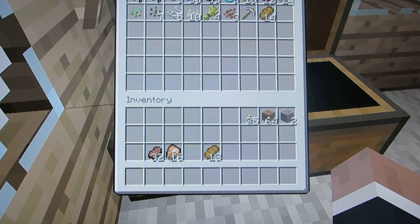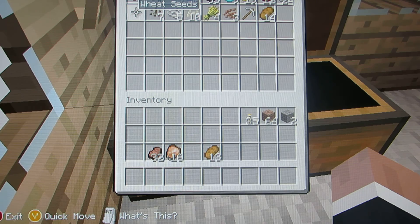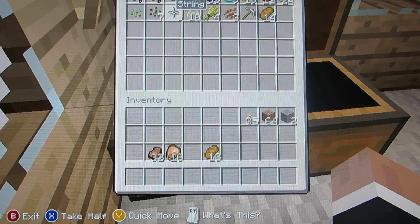We've got 2 saddles, 3 gunpowder, 30 lapis, 33 gold, 9 diamonds, 19 gold, 12 redstone, 24 iron, 1 wheat seed, 7 melon seeds, 5 string, 10 pumpkin seeds, 4 wheat, 3 cocoa beans, 1 pickaxe, and 14 bread.